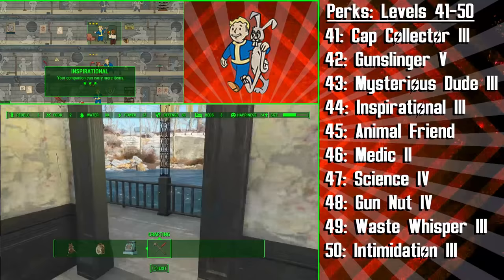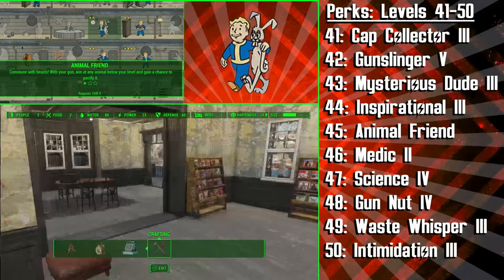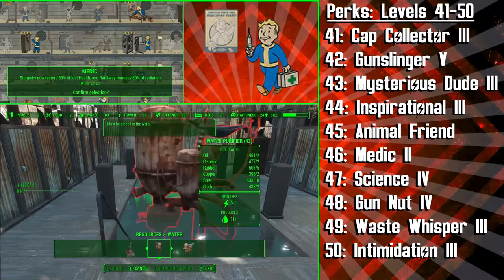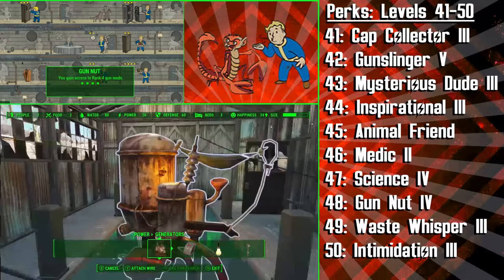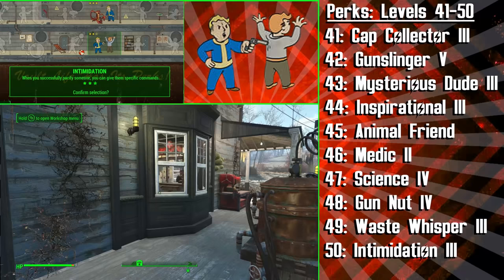At level 45 we're getting the first rank of Animal Friend, and this will allow us to pacify animals in the Wasteland — we get this perk more for fun and roleplaying than anything else. Now we can pacify a whole new range of enemies, although they do tend to be weaker. At level 46 we're getting the second rank of Medic so that Stimpaks restore 60% of our health and right away remove 60% of our radiation. After this helpful perk we're getting the final rank of Science, allowing us to create the best energy weapons for the Diplomat and his companions. Next we get Gun Nut 4 to do the same thing but with Ballistic Guns, and then we're going to invest in the final rank of Wasteland Whisperer to be able to fully command our pacified Wasteland creatures. Finally at level 50 we're getting the third and final rank of Intimidation to fully command any humans that we pacify.